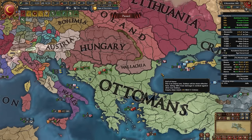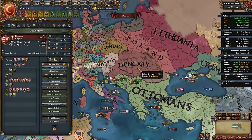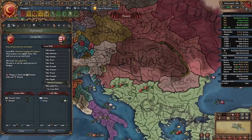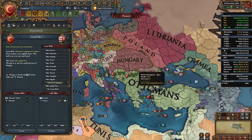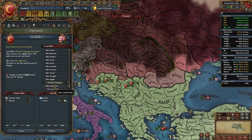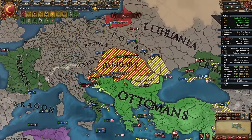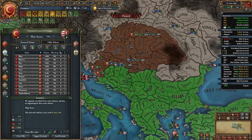Declare on Hungary with the Ottoman Campaign CB — goal is to take their capital. Easy war; I'll call in France though there's no real need. Once you get 50–70% war score, peace out. Instead of taking provinces, choose 'Establish Eyalet' — we get all of Hungary as our subject for just 48.9% aggressive expansion and 60% war score. Also take all their money. That's Hungary dealt with for barely more aggressive expansion than a single province annexation.